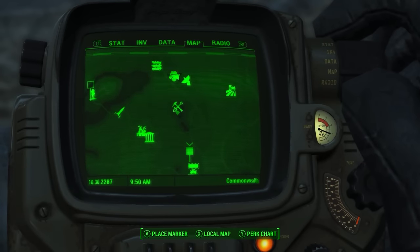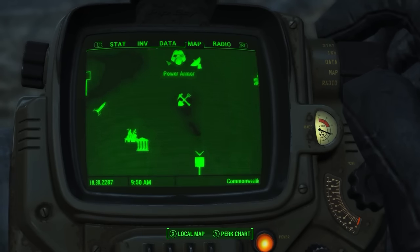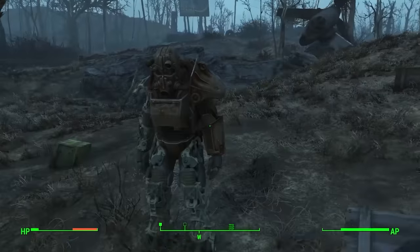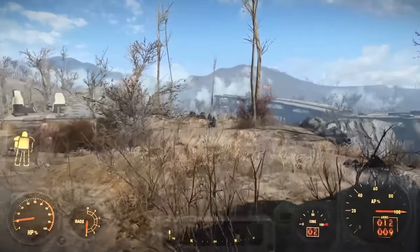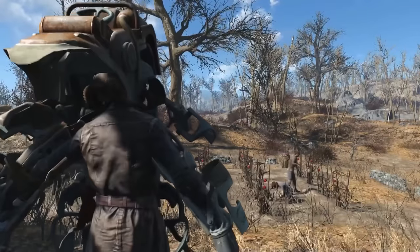While you can safely abandon power armor almost anywhere and later return to reclaim it, your map only tracks the last suit you left behind. If you have more than one suit, make sure to take the time to store them in places you will be able to find them, like your settlements.